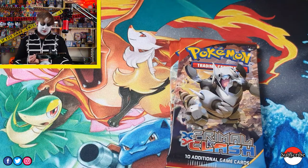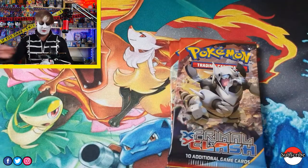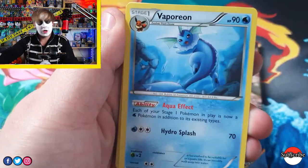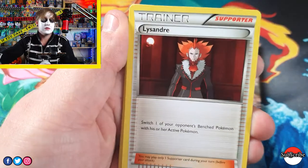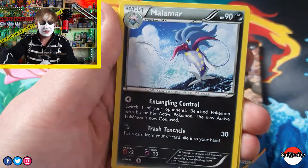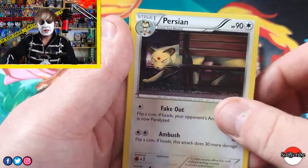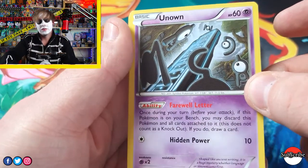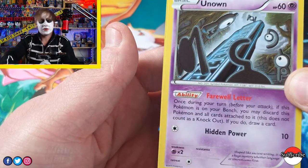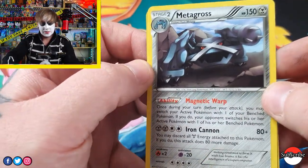Last pack of Ancient Origins before we move on to Primal Clash. Code card. We'll start off with a Gloom, a Vaporeon, Lysander — I think it got banned in the TCG; it's such a good card, but it's been rotated out now. Persian again. Unknown — there are some in this set. Cone Bay. And a Rare Metagross — it's pretty nice.